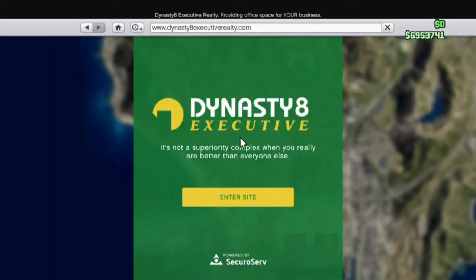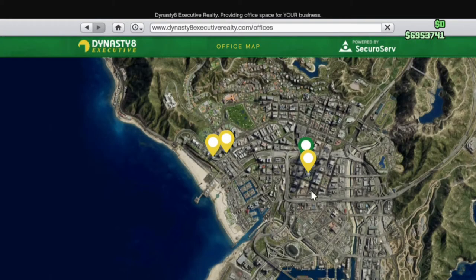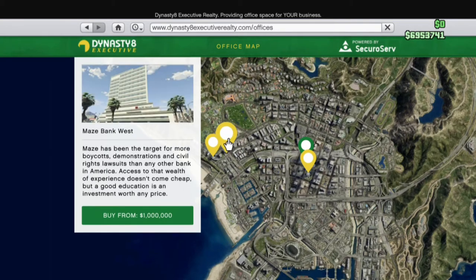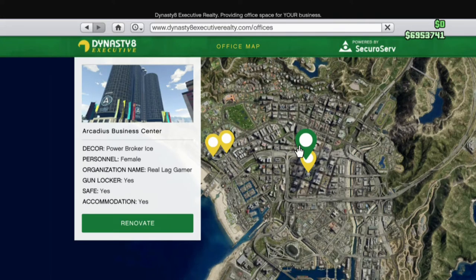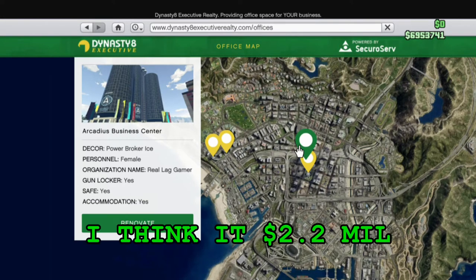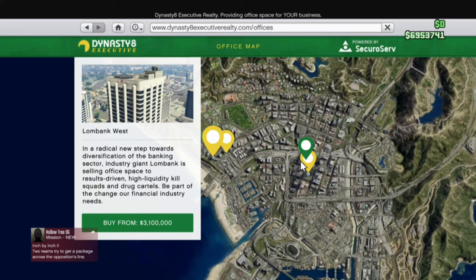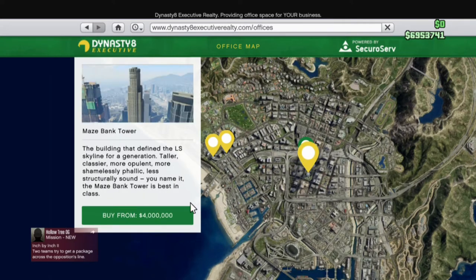Once you click on it, enter the site. Right now they only have four locations: they got the Lombank West which costs 3.1 million, Maze Bank West which costs 1 million — and I was right about the location — they got Arcadia's Business Center, and the Maze Bank Tower for 4 million dollars.